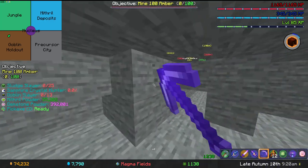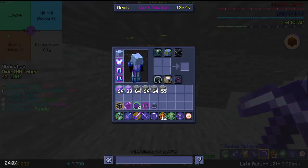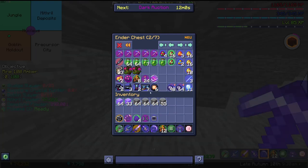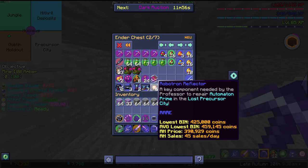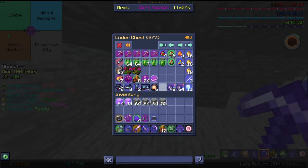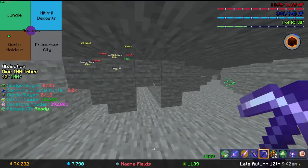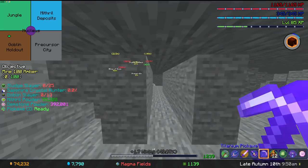Another option is mining the Precursor City if you need robot parts. Personally, I like mining in the Precursor City because every person has their own little part they can't get. For me it's the synthetic hard — I really struggle getting those. The Precursor City is so good for that, it's really, really good.